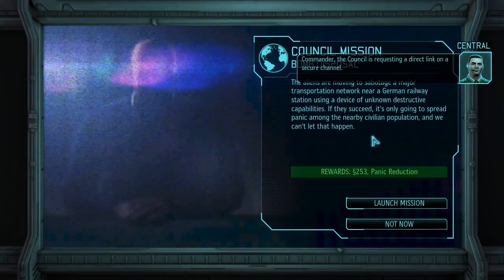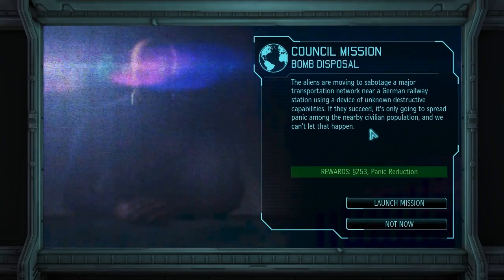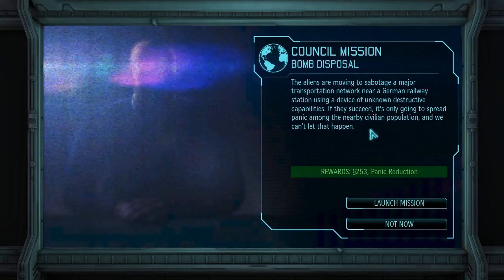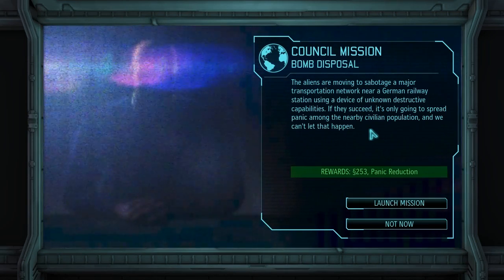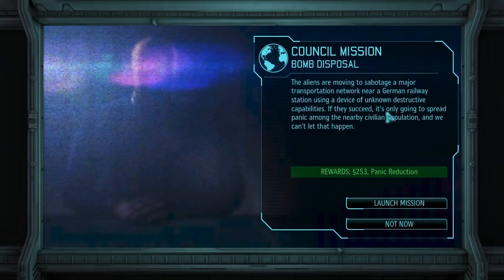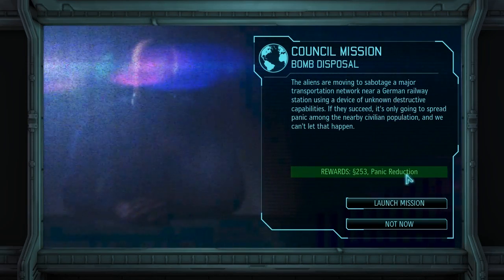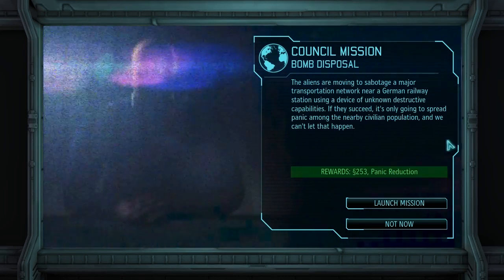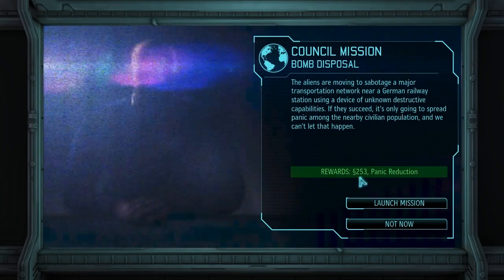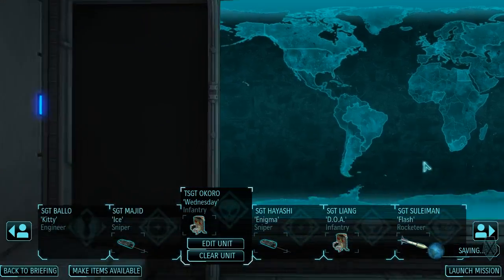Situation room, presence required — what's going on here? This is actually perfect. This is ideal, because Germany is again on the brink of leaving us. But if we can get a panic reduction in Germany by solving this bomb disposal, that might actually save them. So let's do this 253 credit award — it's really nice too. Let's launch this mission; we're going to go deal with a bomb problem.